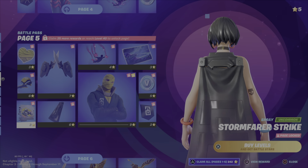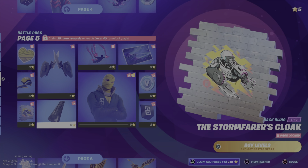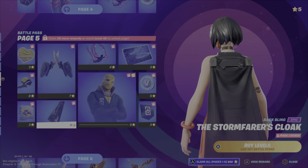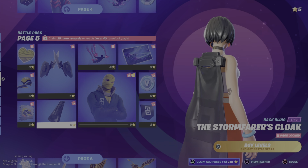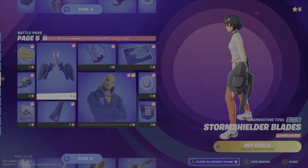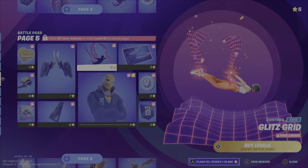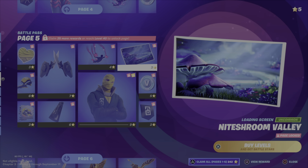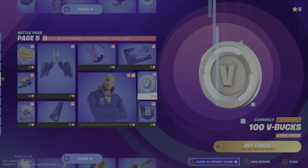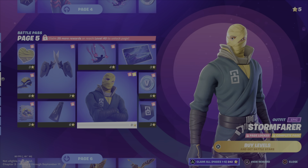Oh, shoot — wrong button. Glider. Spray. Oh, that cloak looks really good. This pickaxe looks like Brutus's — I mean, not Brutus. Gunnar. Contrail, looks really cool. Love the mushroom. Was a cool loading screen. 100 V-Bucks. Banner icon.